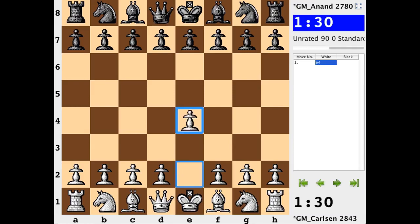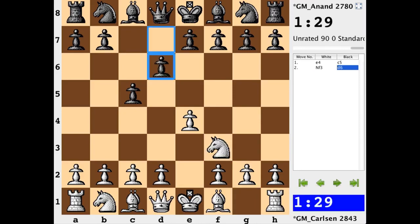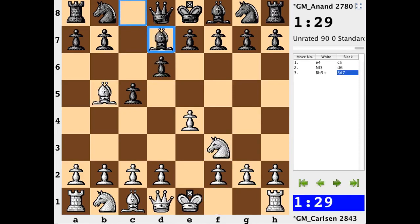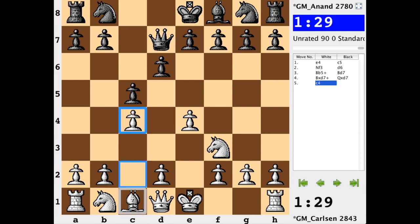Carlsen on the white end, kicking off with e4. Anand choosing the Sicilian. After knight f3, d6, and bishop b5, bishop d7, we have the Kanell-Sikalski attack. With the elimination of that light square bishop, white will now do well to coordinate their remaining bishop and their pawns — having pawns on light squares, while the bishop guards dark.